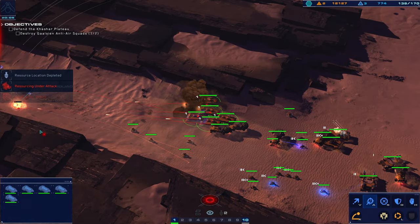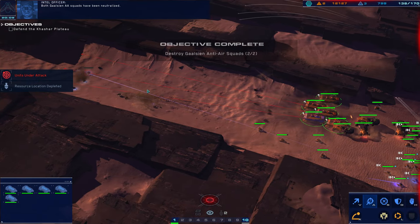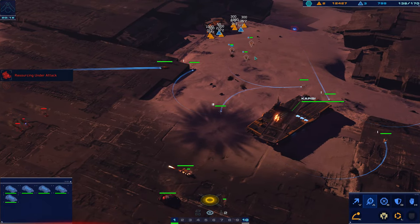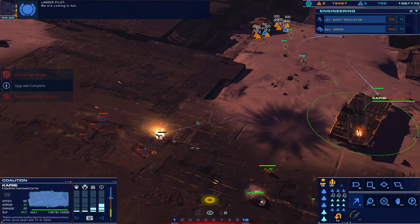Battlecruiser lost — battlecruiser lost? Yeah, we lost a battlecruiser. Oh well. Both Gaussian AA squads have been neutralized. Vehicle is taking fire. This hostile lander requesting clearance — enemy armor on approach. We're coming in hot.